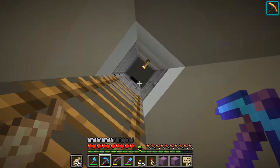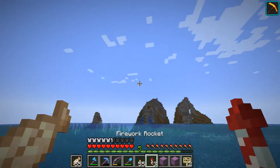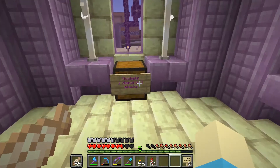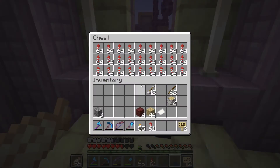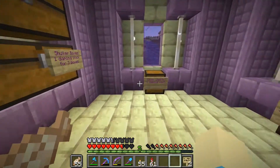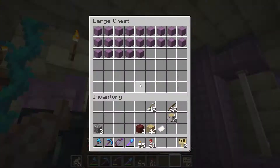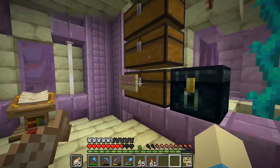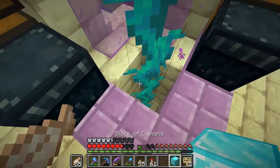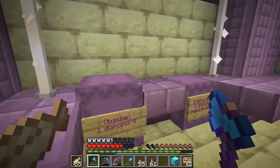Now that I have that going, I can finally stock rockets. Let's go over to the Shopping District. They're in stock — one diamond for three stacks. While we're out here, let's check profits. We did not get an elytra sale. I have not checked profits in a while. Got a sugar box sale — they've been a good sell in the long run.